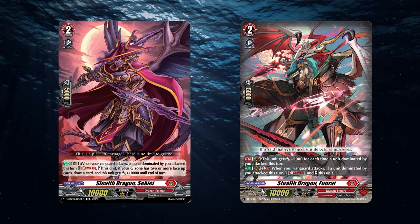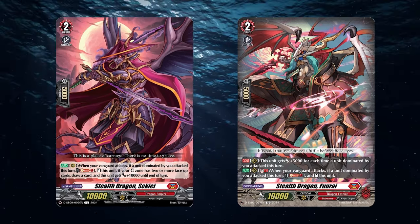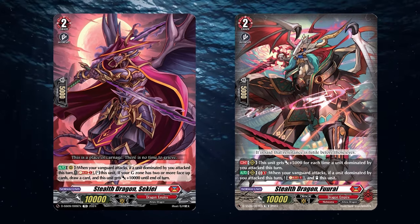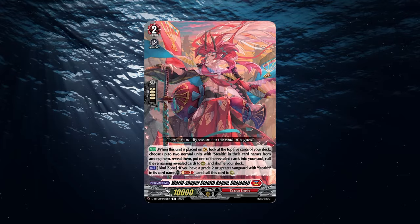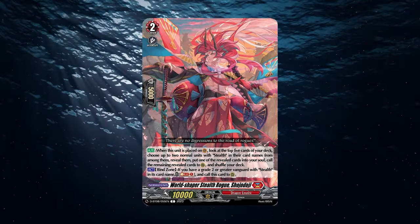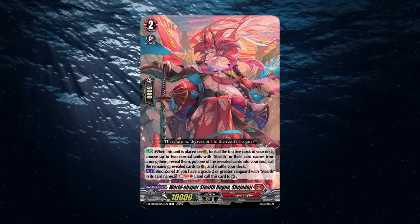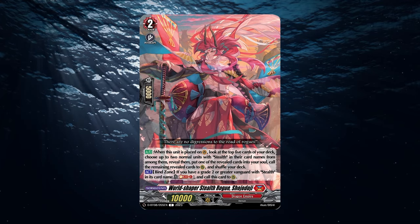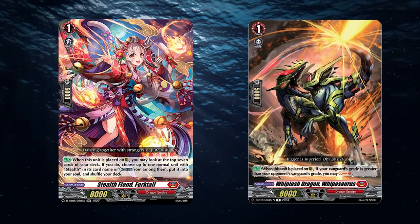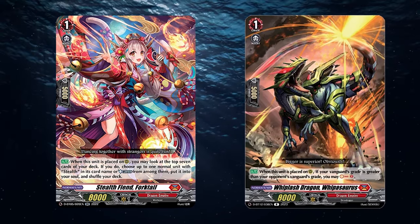Some key cards to highlight: Furai and Sekai. These are both restander grade twos and they're great because they gain power, and Sekai can also draw more cards later on. Definitely recommend playing a playset of each. Another card worth noting is the grade two Shoujo Doji, often played in the right line so you can soul charge and potentially call a rear guard for an extra, better early game. The deck is stride-based so its early game is a weakness. You also have access to grade one soul chargers like Forktail, Whiposaurus, and many others — adjust accordingly to your deck build.